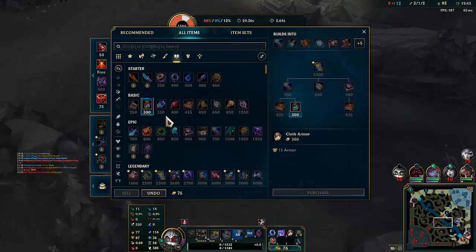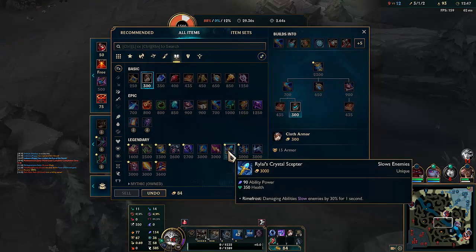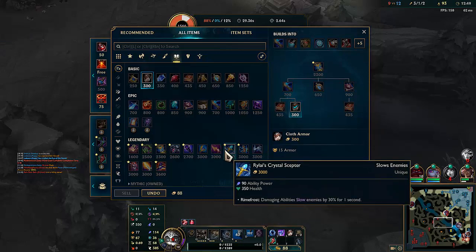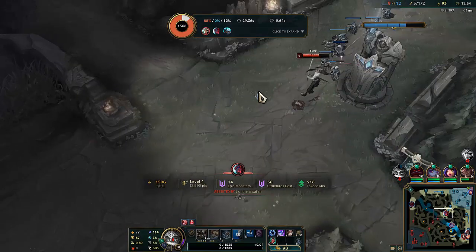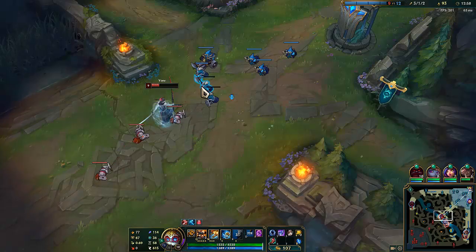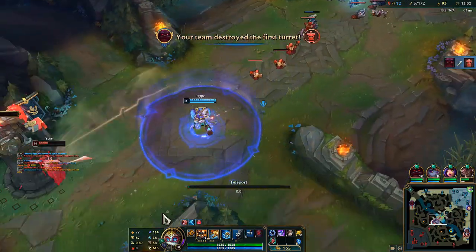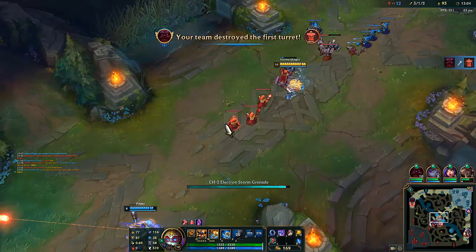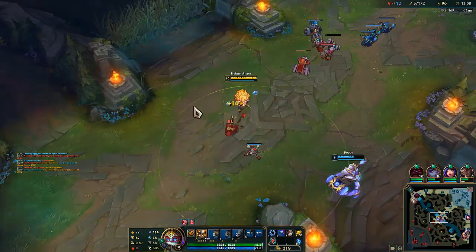We should get late tier boots. Kind of feel like building Rylais and Zhonya's. Apologies — don't know what that sound was. It was like in between a burp and a sigh. I don't actually know what that was. Very odd — all good though.